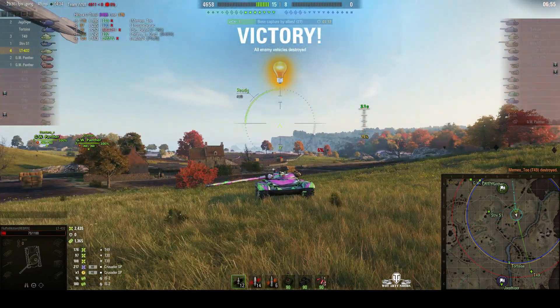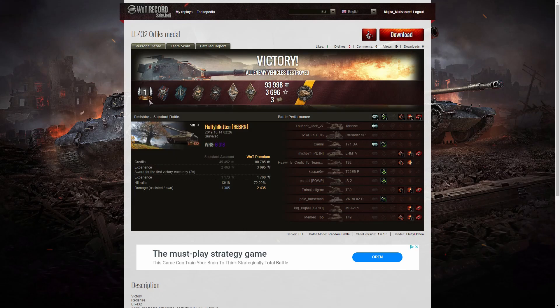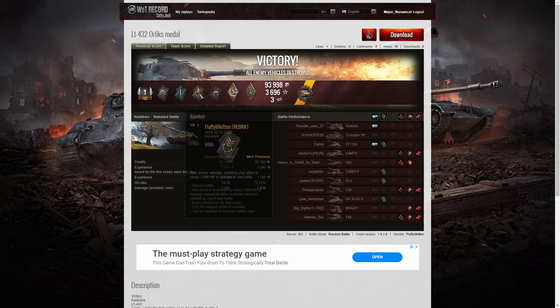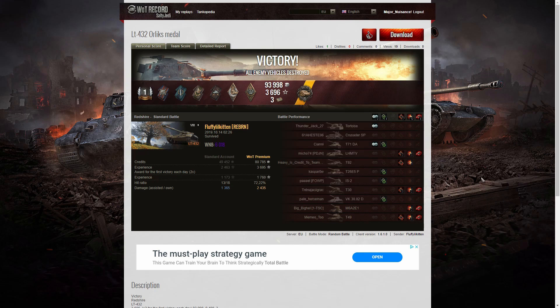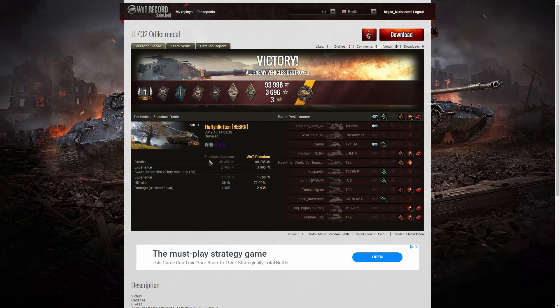The Strv says thanks — that was nice. Let's have a look at the end of battle stats. It's the first class tanker for Fluffy Little Kitten in the LT-432 — in fact it's the first time he's got a first class in this tank. He got a Fire for Effect, a Fighter, a Spotter badge for spotting at least 1,000 hit points of damage, a Duelist, a Hand of God, and a Bruise medal. He also picked up an Orlik medal — he took out two tanks that were higher tiers than his own. That would have been the T-30 and the T-49, both tier 9 tanks, taken out with a tier 8 premium. 6,018 was the WN8 for that one — super unicum stuff.